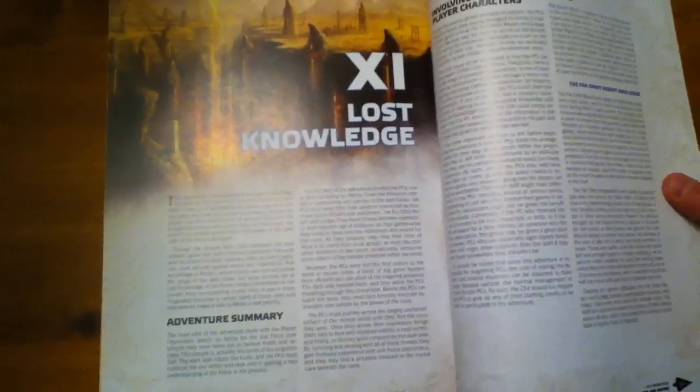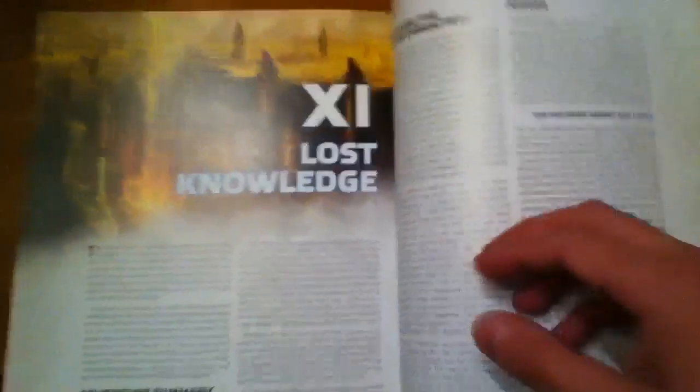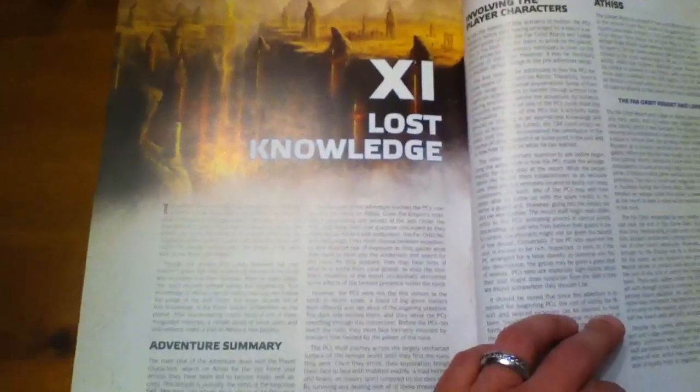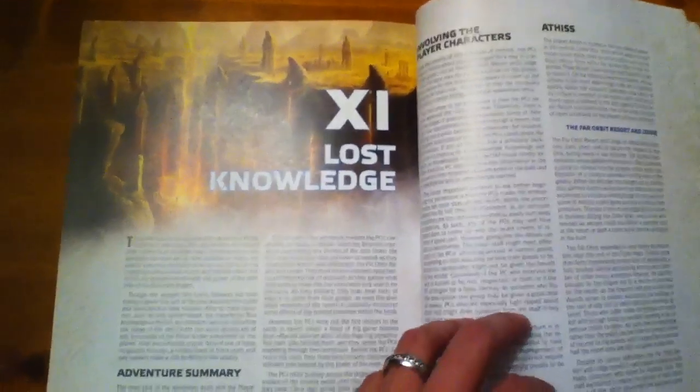Then you've got your exclusive adventure for this book. I have to be honest — 'Lost Knowledge' is about as generic as you could possibly get. It's basically: there's some lost Jedi information on a planet at an old Sith tomb. What Sith is it? No clues in the image — looks all creepy — but by the end, it's an unnamed Sith whose name is 'lost to history.' That's really, really kind of lame. You do at least get a full-color character sheet in the back, though you'll probably just want to photocopy it in black and white.